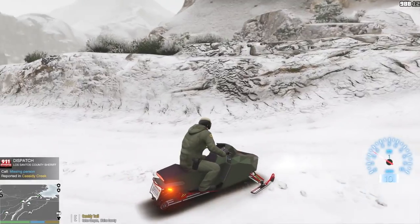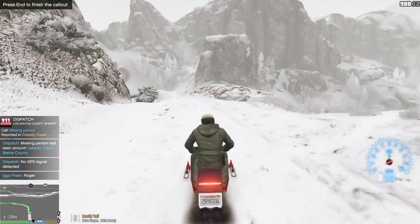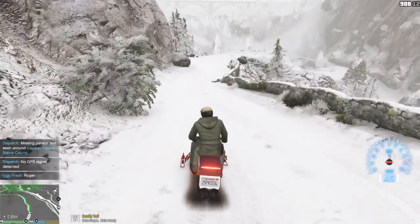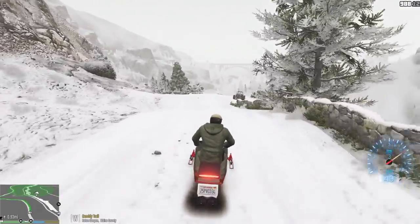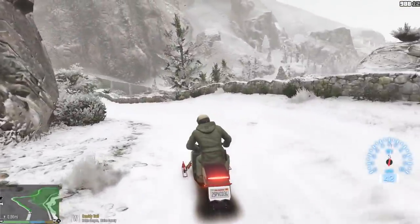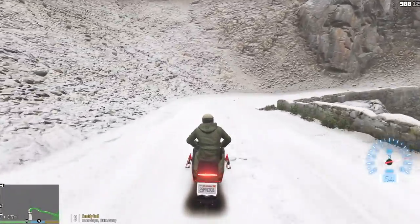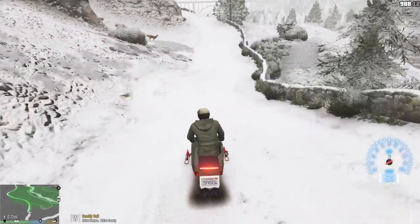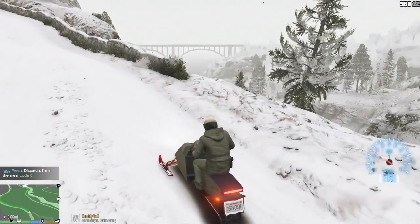We're getting a call for a missing person in Cassidy Creek — let's accept that and respond. No GPS signal detected yet. I think somebody got lost and we'll be able to track them using a GPS signal from their cell phone once we get in range. If we can locate the person quickly — the temperatures are pretty low so we need to be very quick with our response time.